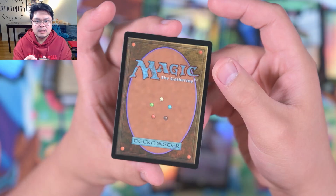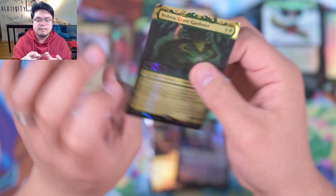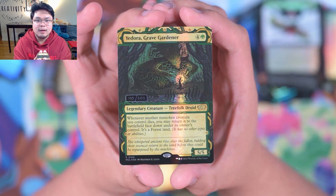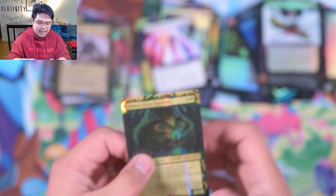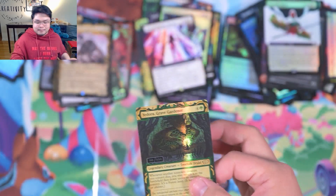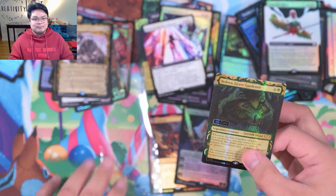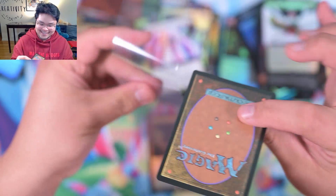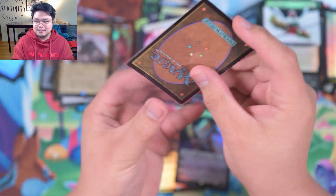Seems like it's cut nice. Centering is really quite good on this one. Really nice serialized card here — 110 out of 500. Edora, Grave Gardener. Let's splash that in a bowl of cereal! First cereal hit — a cereal rare, I love it. I'm glad I finally got one. That is amazing. Let's put it in a seal and go to the next pack.